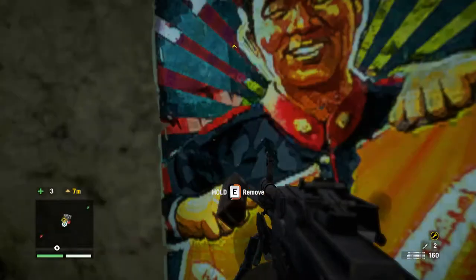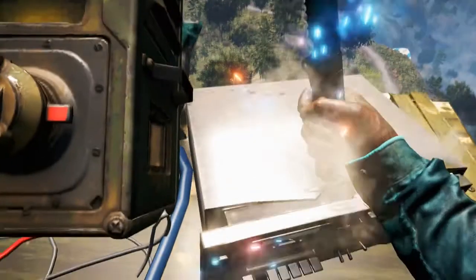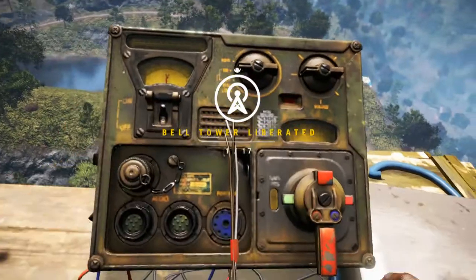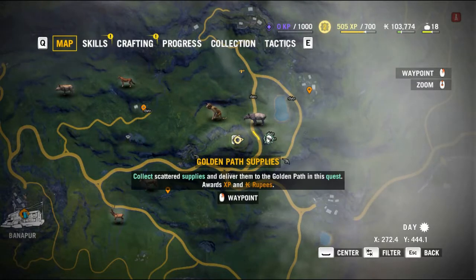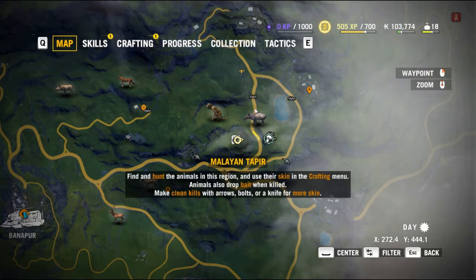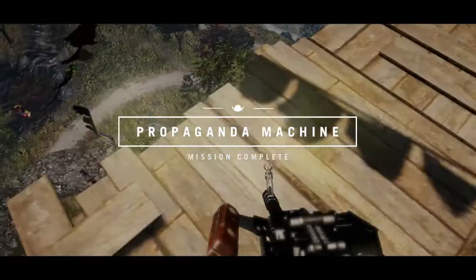You're going to be taking down posters. Every time you see a poster, you want to take it down. We're going to do the Golden Path Supply mission, because we want to pick up some more tapers and anything else in the area. We're going to do some hunting on the way, plus get that taken care of.